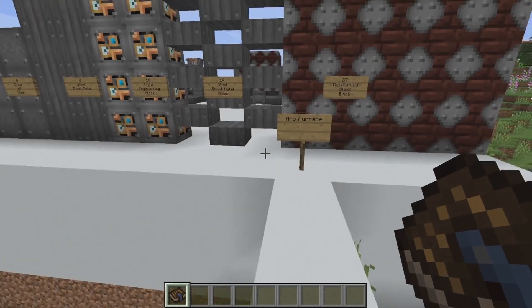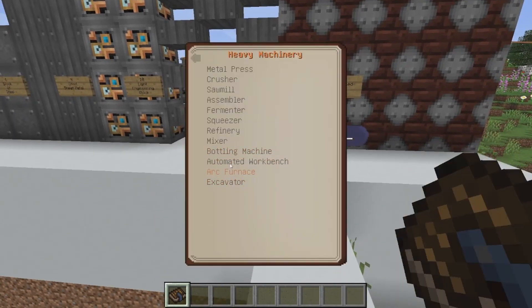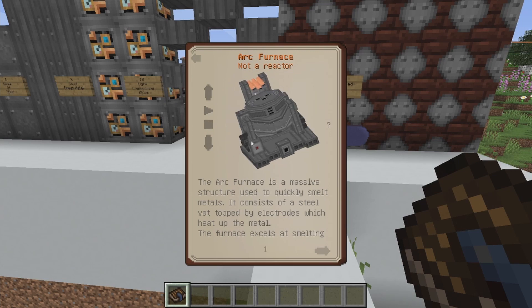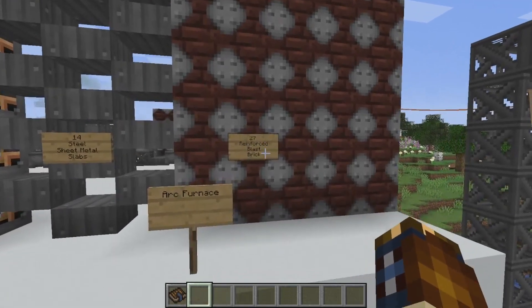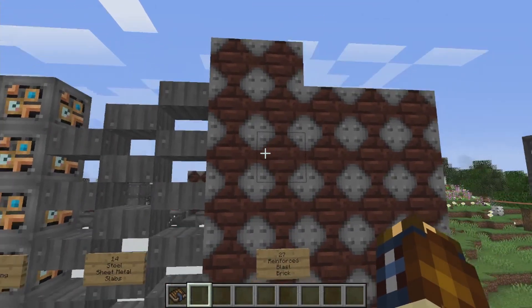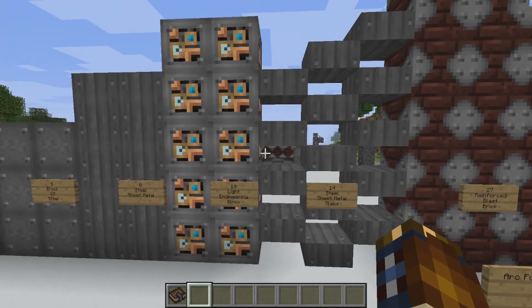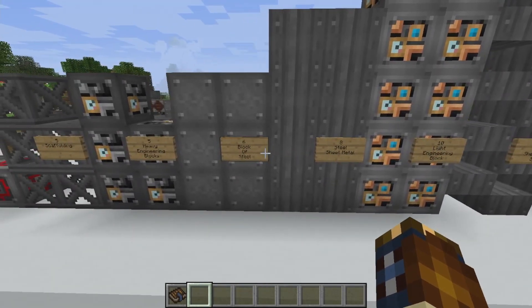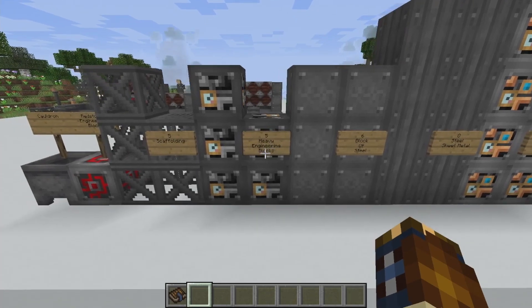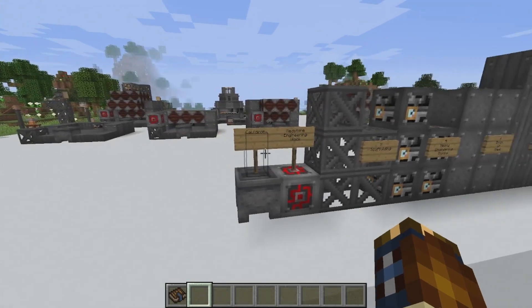What's up everybody, Modwalker here for another Immersive Engineering how-to build video. In this case we're going to build the arc furnace. In order to build it you're going to need 27 reinforced blast bricks, 14 steel sheet metal slabs, 10 light engineering blocks, 8 steel sheet metal, 6 blocks of steel itself, 5 heavy engineering blocks, 5 scaffolding, 1 redstone block, and 1 cauldron.